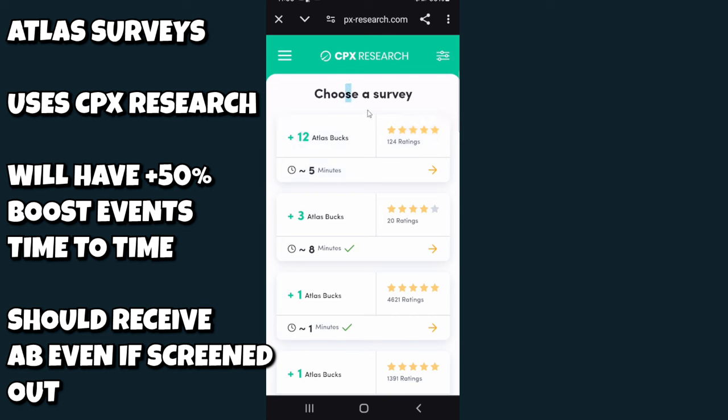You can also earn Atlas Bucks through diamonds. If you see a diamond within your range on the map, you tap on it to collect it, then go to 'Hunt' to access the Diamond Hunt spin wheel. You can spin up to 5 times per day — the first 3 are free. Once midnight hits and the diamonds are charged, you click 'Spin Wheel' to use them.